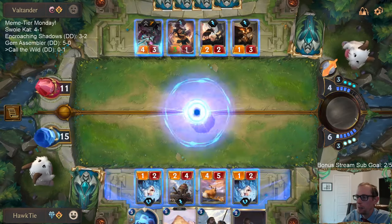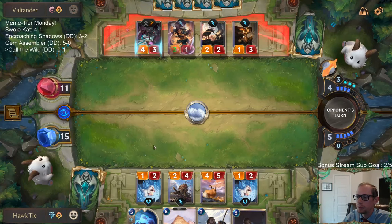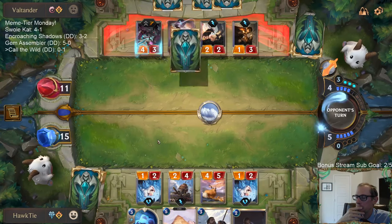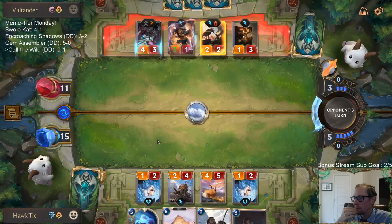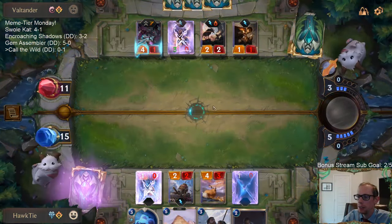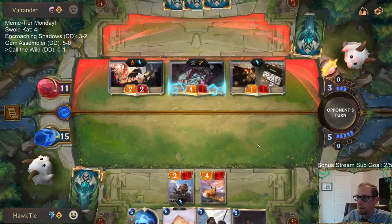Wanted them to play another thing first before Avalanche. This means I'm not blocking the Jinx, but it gets rid of their Life Steal. We're going to put these Yetis into our deck — not as good with Troop of Elnuk but better with Call of the Wild. They're going to get a lot of Life Steal in this round.